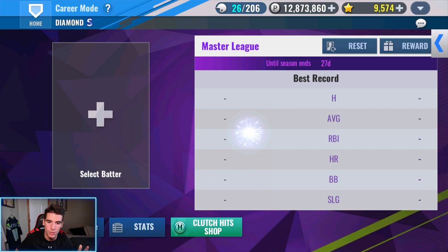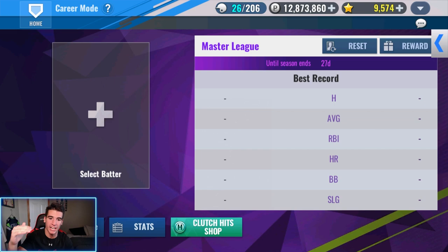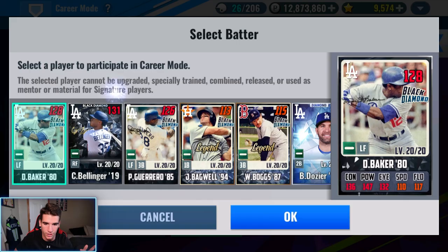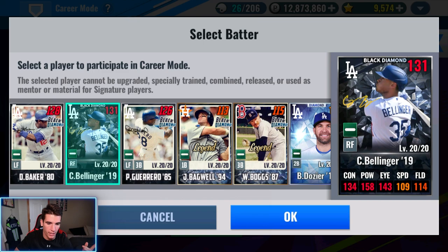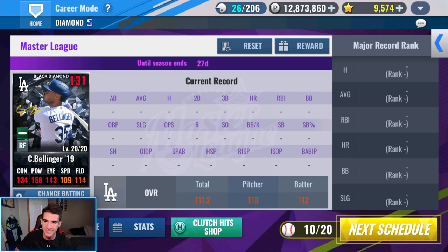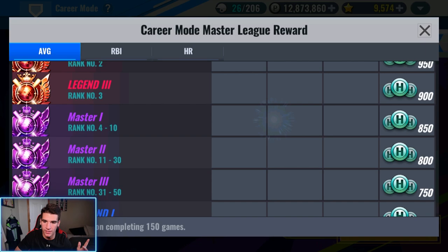So when you get in here, you get to select one batter. Pretty much the way this works: you play 150 games, you choose one batter, and you only play with that batter. It simulates the rest of the game. And once your player is up, you play that at-bat with them, and then it sims the rest. So let's go ahead and choose — I'm going to go with Belly. He's probably my best batter in terms of stats, and he has barreled up and Pioneer. Click OK on that. Once you get in here, you'll see all these stats, and on the right side you'll see where you rank against everyone else in the community — your hits, your average, and everything like that.